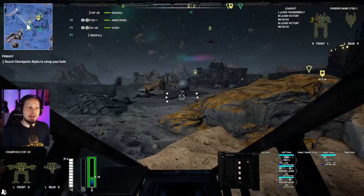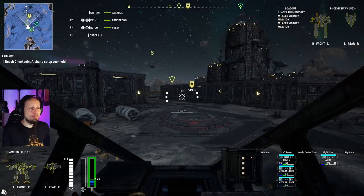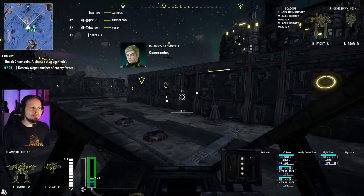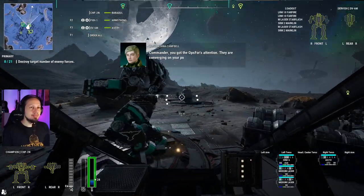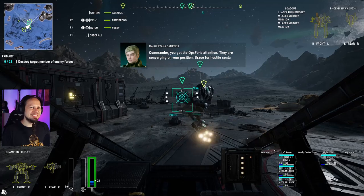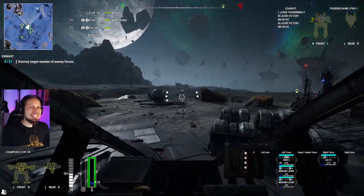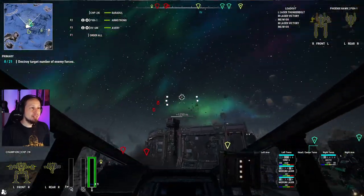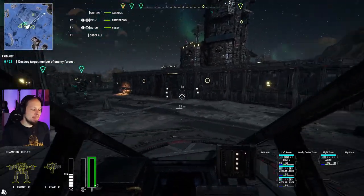First part of the mission done. Let's get into the base and wait for the bad guys to come. I should go in cold. The right arm of the Phoenix Hawk, where the large laser sits, is already damaged — that's a lot of firepower we'd lose.